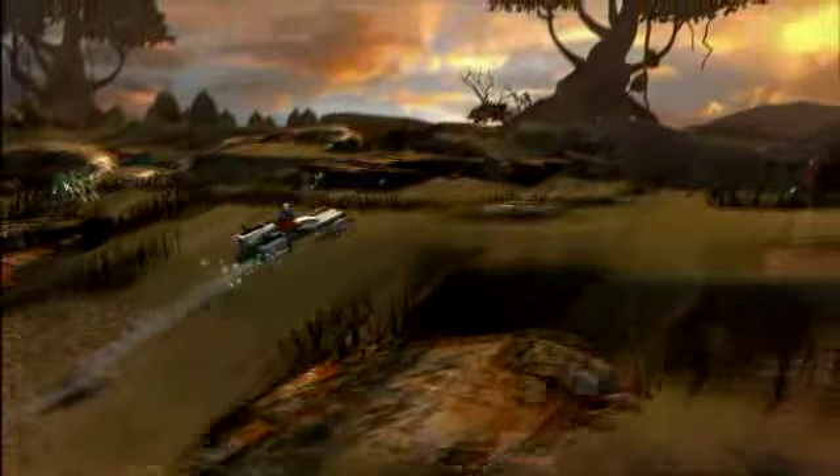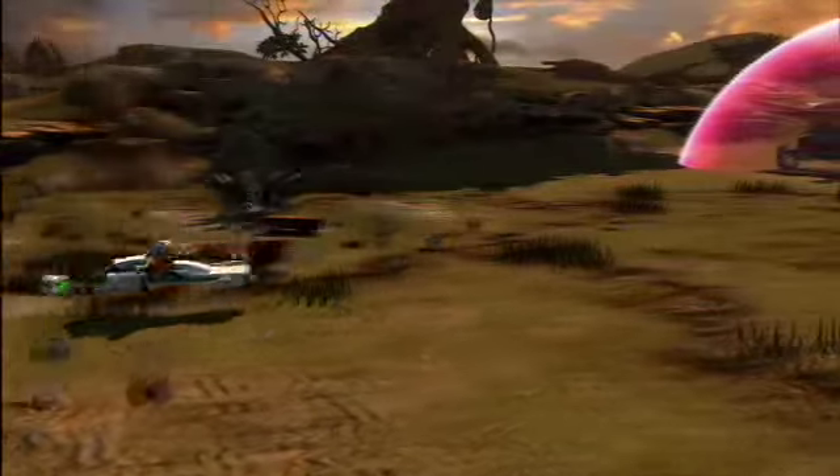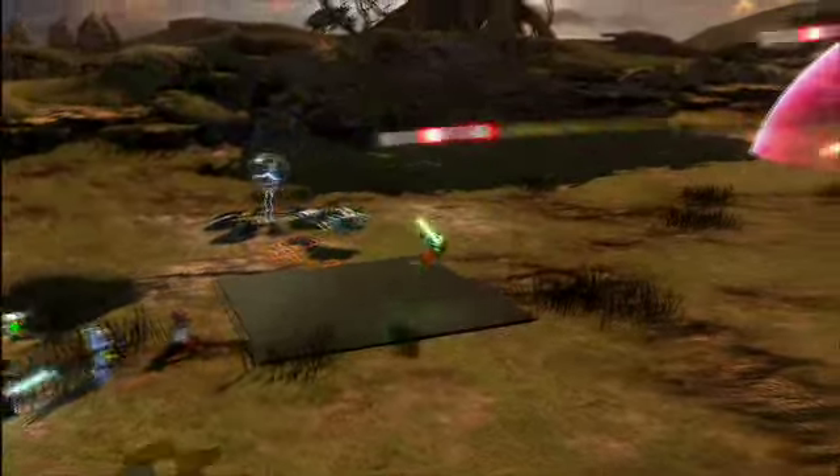By destroying enemy bases, we're going to actually be able to take those bases over for ourselves. So we're going to go over here, jump out, and build a small air support pad.